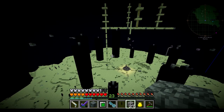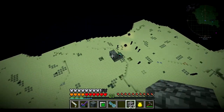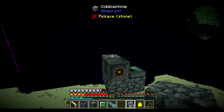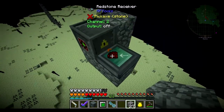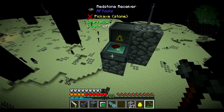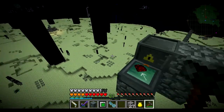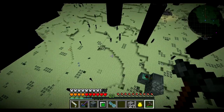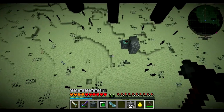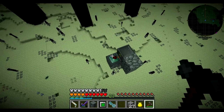We have it aimed correctly, so let me go ahead and do this for the other nine towers — I'll be back. All of the explosive lenses have been placed. All of the Atomic Reconstructors have been aimed and attached to the Redstone Receiver. One useful tip: the Engineer's Hammer from Immersive Engineering can change the direction of Redstone Receivers from RF Tools, as well as other Redstone devices. It is incredibly useful and saves so much time.